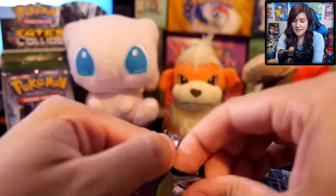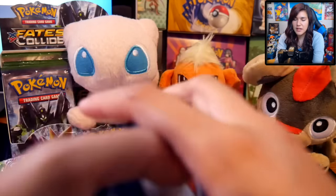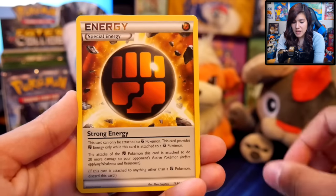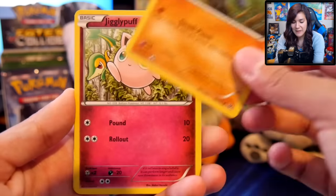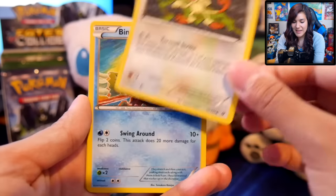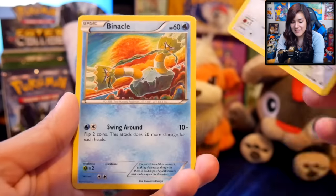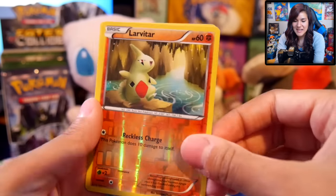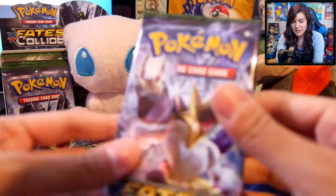Let's get it with our first pack of Fates Collide right here — the Zygarde pack looking all magnificent and mysterious. We seriously want the Booty Shot Umbreon so bad. So we got an energy pouch, a special energy, strong energy, a Chinchino, a Riolu, Jigglypuff, a Meowth — the Meowth from Steam Siege looks so freaking awesome, stay tuned for our Steam Siege openings. So we got a Larvitar and a Mothim. Nothing too crazy out of our first pack, but Larvitar is pretty cool.